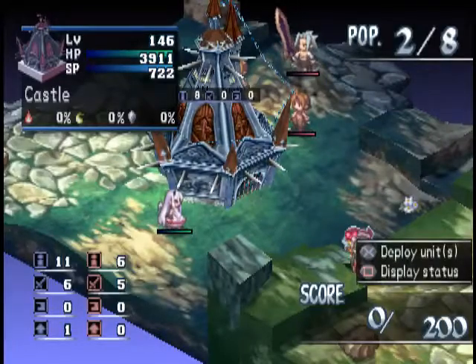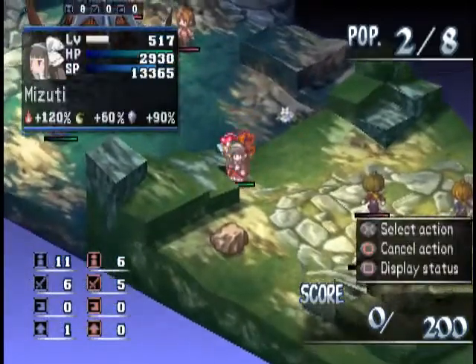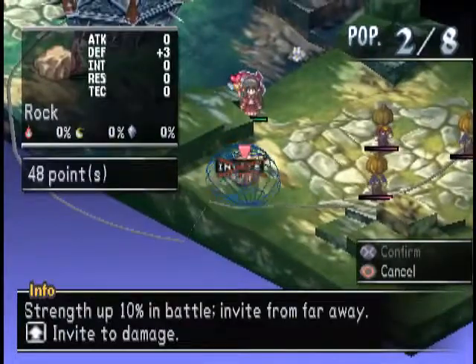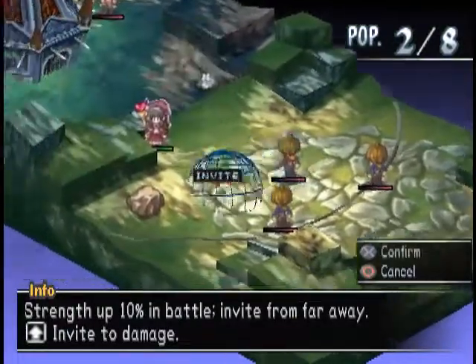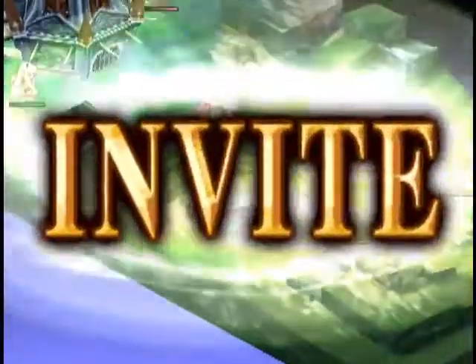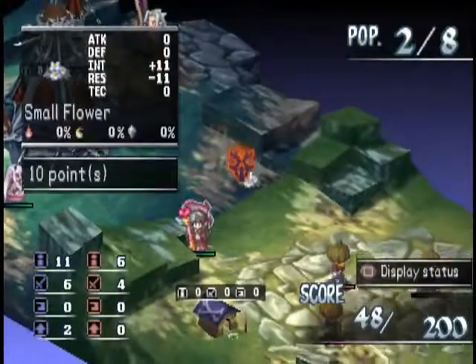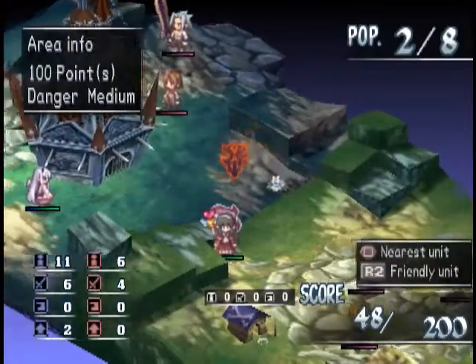Today I will show you a glitch in Makai Kingdom, which I call the Chain Storage Glitch. When you drop a building on a unit, you deal damage to that unit, and you get the points if you kill that unit. For example, you have a rock right here with 48 points. If you drop a doghouse, you get 48 points. The way this score is calculated, it uses the last chain that you did.